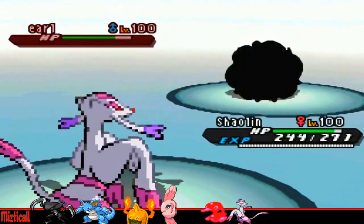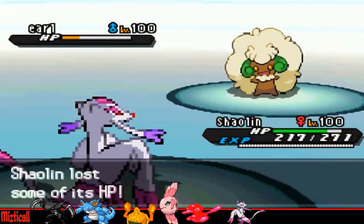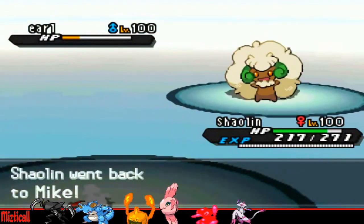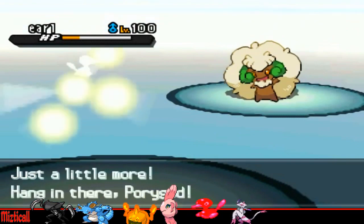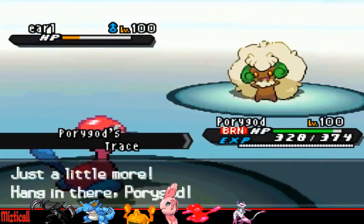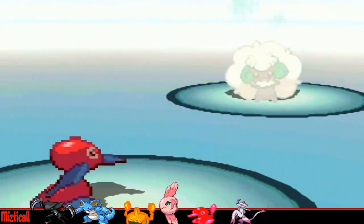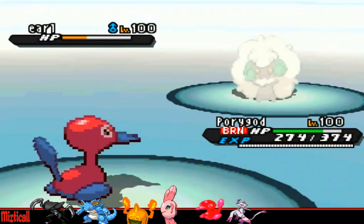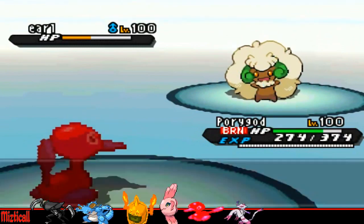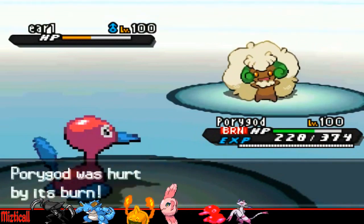I decided to go for the U-Turn on this Whimsicott — the fact that he doesn't go first tells me he's going to go for Giga Drain, because Giga Drain is pretty much the only attacking move these things ever carry. So I decided to go into Porygon, because Porygon can take neutral special hits all day even without the Eviolite — it takes this Giga Drain like it's absolutely nothing, which it pretty much is. Look at that, it does shit damage. Imagine if it had the Eviolite — it would have literally done nothing. Porygon would have just laughed, and it's a duck so it can't laugh, but it would have laughed.